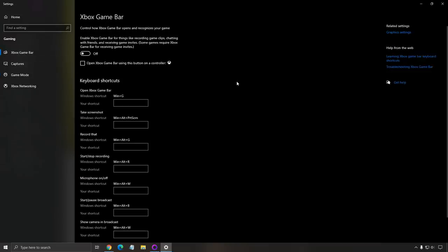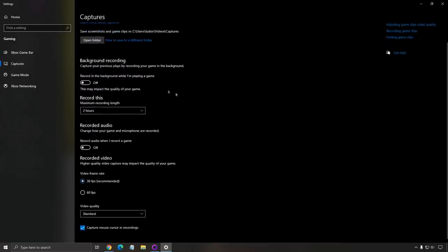Also, the Xbox Game Bar — make sure that you don't use it, make sure that this one is set to off. Also for the capture background recording, make sure that it's at off, and the recorded audio as well. One thing I want to mention is your overlays — if you're using the Discord overlay, AMD, NVIDIA, whatever overlay you're currently using, make sure that you disable everything. It's causing a lot of issues with games, so it will help you a lot.